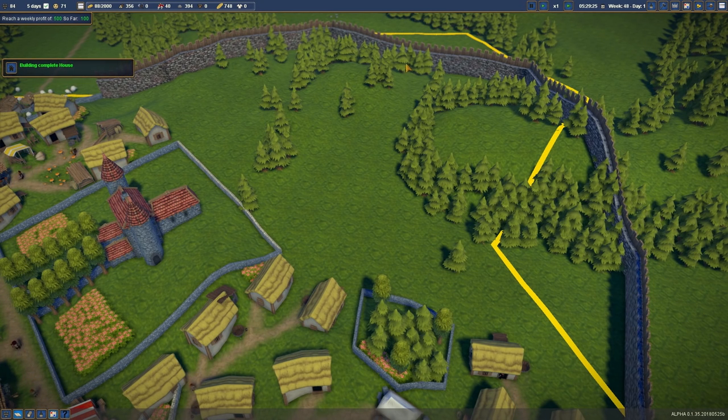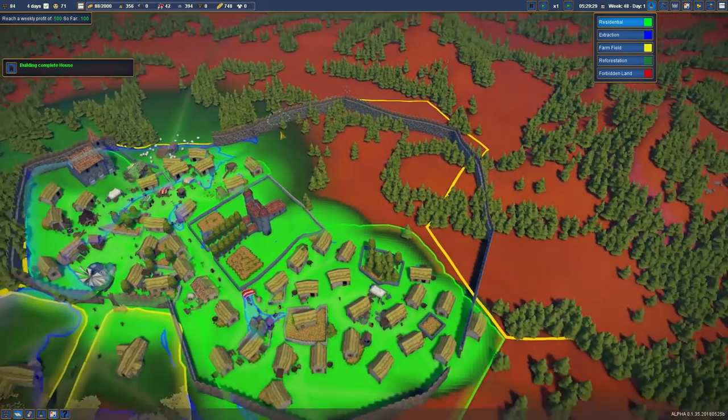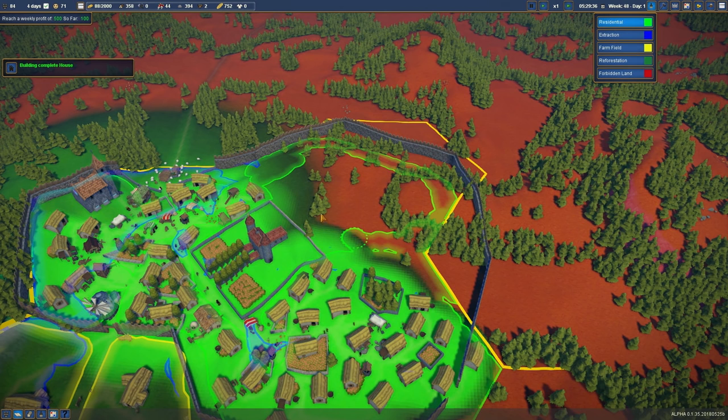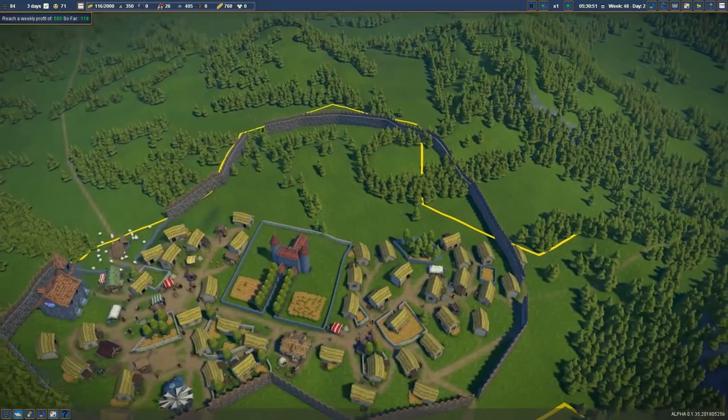Let's just get some old stuff on the go. We've got a little bit of money. Residential - all of this could be residential. But part of it we can't even use. If you guys wanna live out here, go for it. How many people have we got? 84. And we're running low on berries - we might need a few more berry boys to collect up.